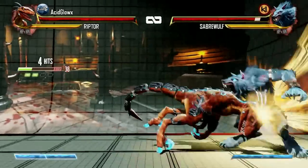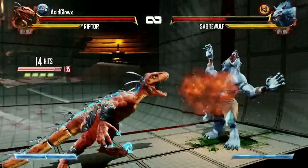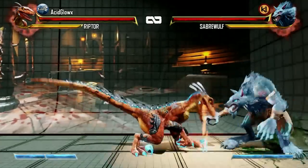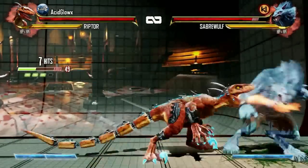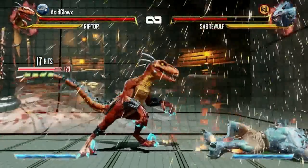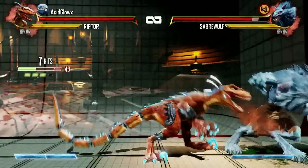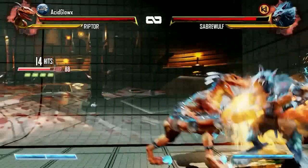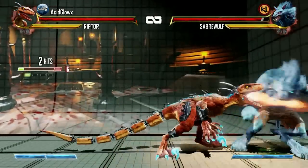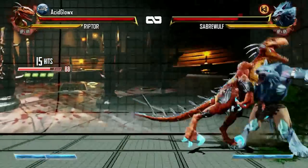Now let's look at combo enders. The shoulder charge pushes the opponent away and leads to a wall splat in the corner. The Talon Rake is her damage ender, however it leaves the opponent pretty close and they can get up very quickly. The tail flip is Riptor's hard knockdown ender — the opponent cannot quick rise after this combo ender. The Clever Girl ender will cause a floor bounce, allowing you to have more juggle hits.